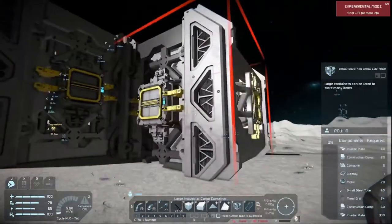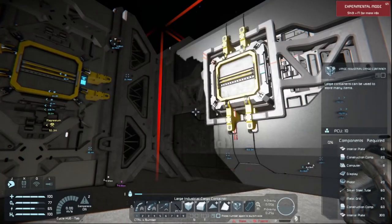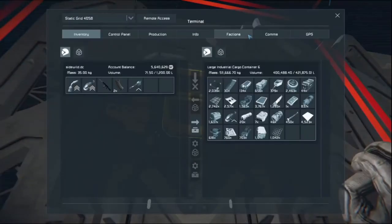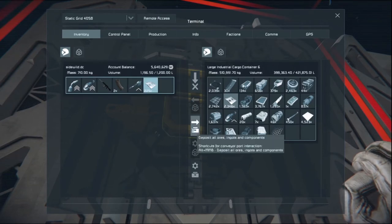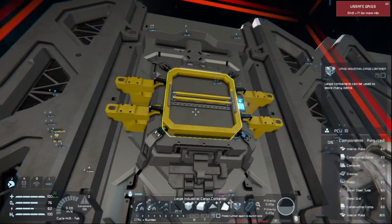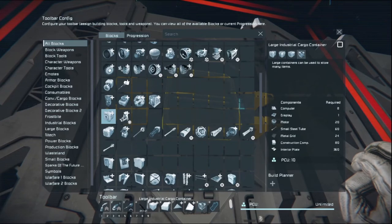Let's say we want to build this large industrial cargo container. Normally, what most people do in the beginning of the game is they start looking for components and grab them from the menu. But look at that — we only carry 225 components. That's not going to help us; we're going to make multiple trips. Instead of doing that, go into your build menu, select your cargo containers, and find the large industrial cargo container. Click the little plus sign where my cursor is.